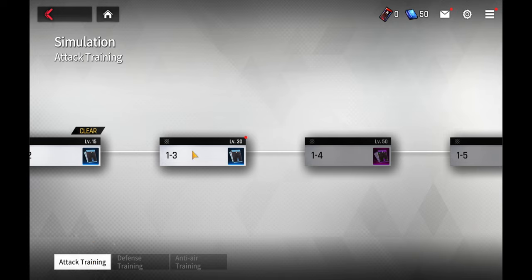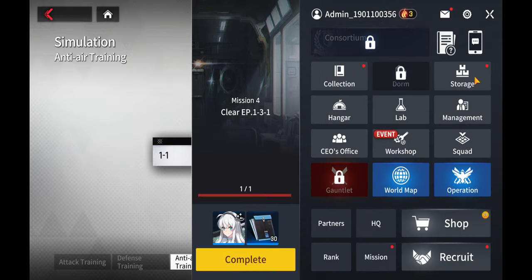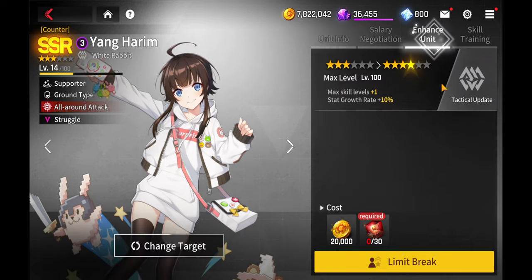The attack training is what you use to give your units more EXP, and that helps rank them up. The anti training is the function that helps to increase the stars your units have. In order to fully level up your unit skills, these stars have to be maxed out. So if you want max level — level five skill — you need to have six stars first.